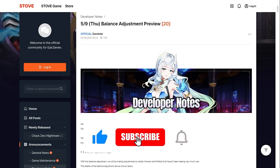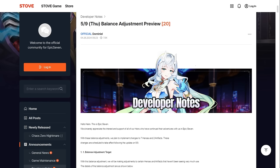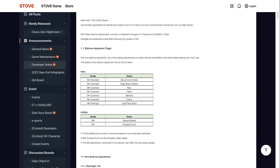What's going on, E7 fam? Pat here, back to talk about the May 9th balance adjustment preview shown earlier this morning. In my opinion, this patch is fire — one of the best balance patches we've seen in a long time. We'll be covering Blood Moon Haste, Sage, Red Ravi, Kane, Balona, Selene, Last Piece Corinne, and the artifacts Alexa's Basket and Abyssal Crown.